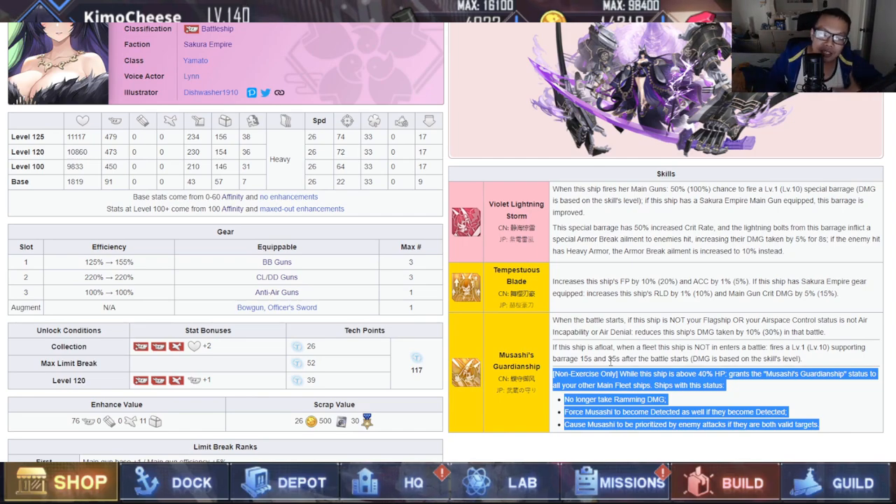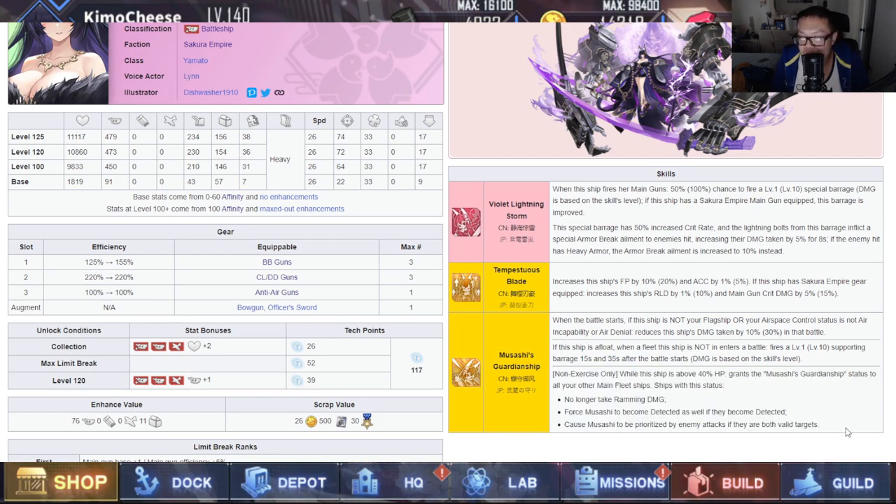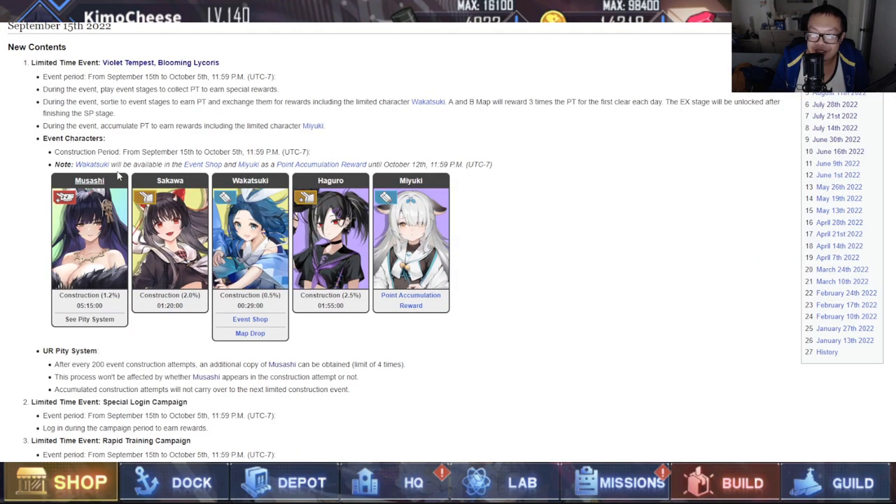So that's Musashi's kit. Overall, it is a really good ship — solid across the board. She can fit into most compositions, is definitely a good boss ship, and is good for some mobbing scenarios as well. There are better dedicated mobbers, but she's so durable and does so much damage it's hard to say no to her. Especially in harder content, her Guardianship buff and her barrage make her so, so good. Can't say no to this ship.